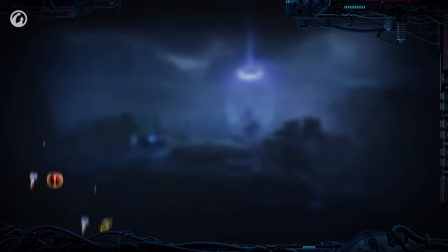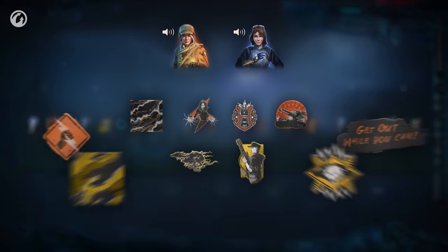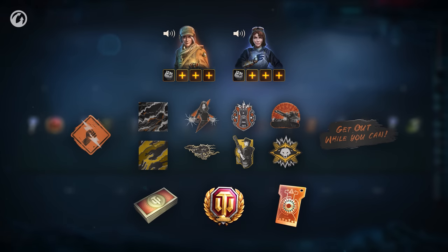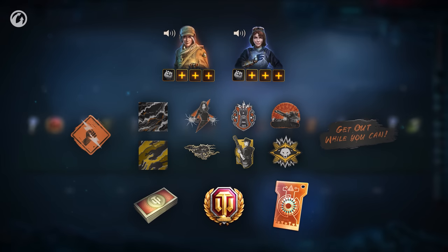A progression will be available during the Wappenträger Legacy event. By completing it, you can earn decals, inscriptions, camouflages, days of World of Tanks Premium Account, bonds, crew members with unique voiceovers, and the keys to the Blitzträger — and most importantly, this.